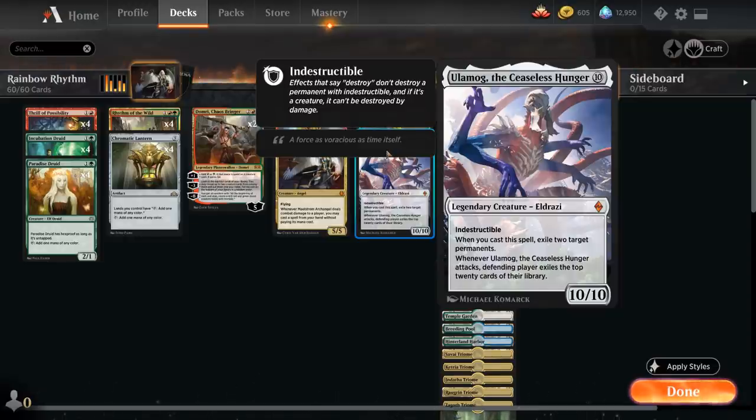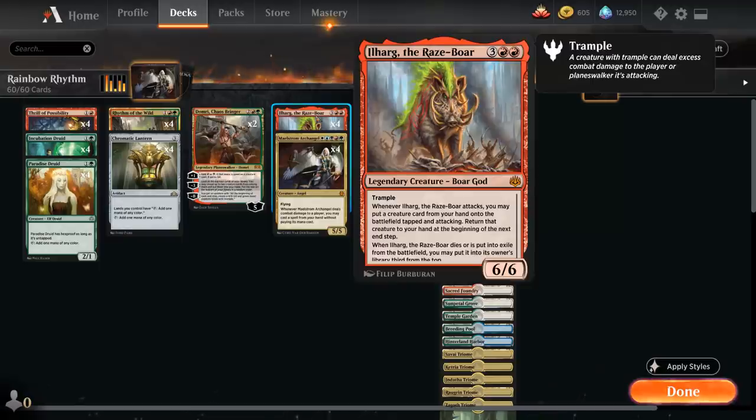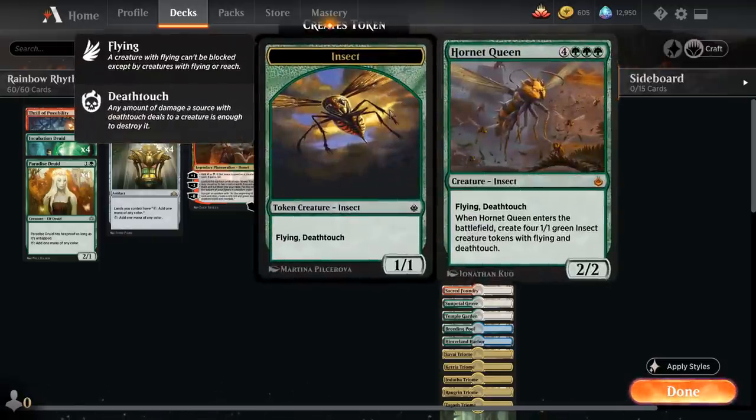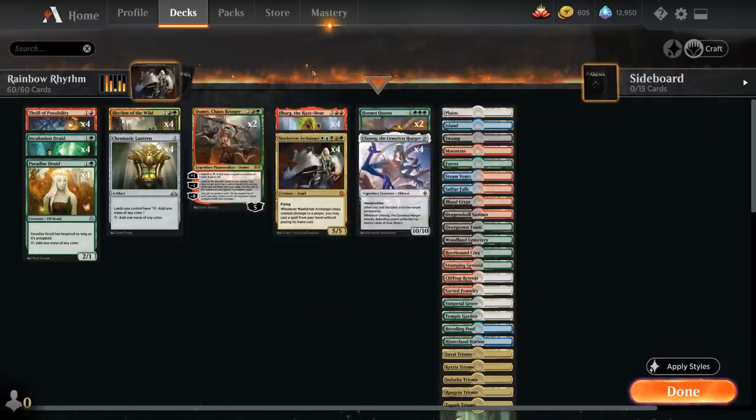Another expensive creature we can put in play with Ilharg or cast with our Archangel is two copies of Hornet Queen from Amonkhet Remastered — a seven-mana 2/2 insect with flying and deathtouch. When Hornet Queen enters the battlefield, we get to make four 1/1 green insect creature tokens with flying and deathtouch. Even if the Hornet Queen is returned to our hand at end of turn with Ilharg, we still keep the four tokens. Sometimes we can also just ramp into Hornet Queen the old-fashioned way — a 2/2 that leaves behind a bunch of deathtouch tokens which are very good at playing defense.